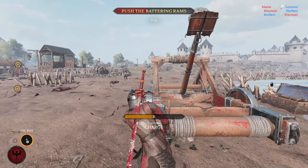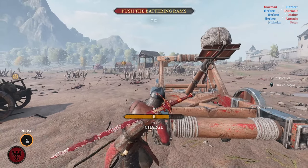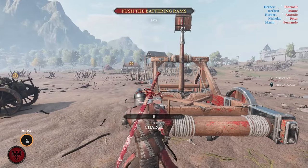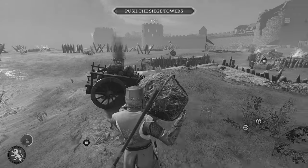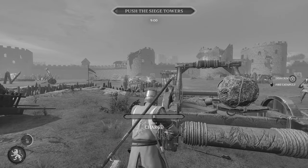After that, you can charge further to your desired range. You don't have to charge to 100%, as many players think. Once you charge to the maximum, you can't go back. I've seen some players charge the catapult to the maximum, then load the rock — this way you're forced to use that range and you cannot change it.